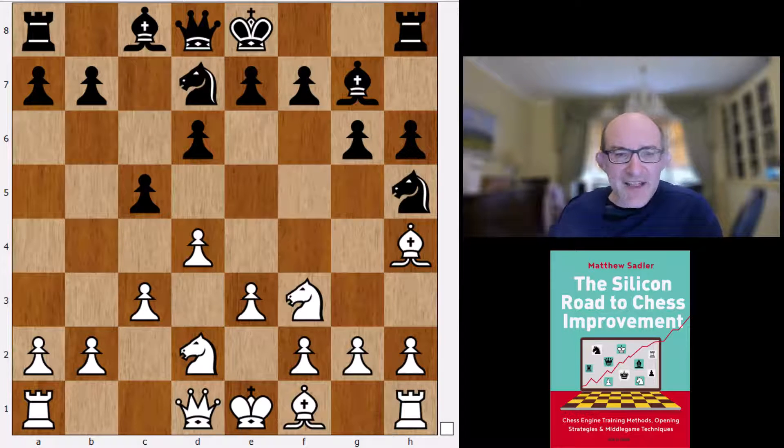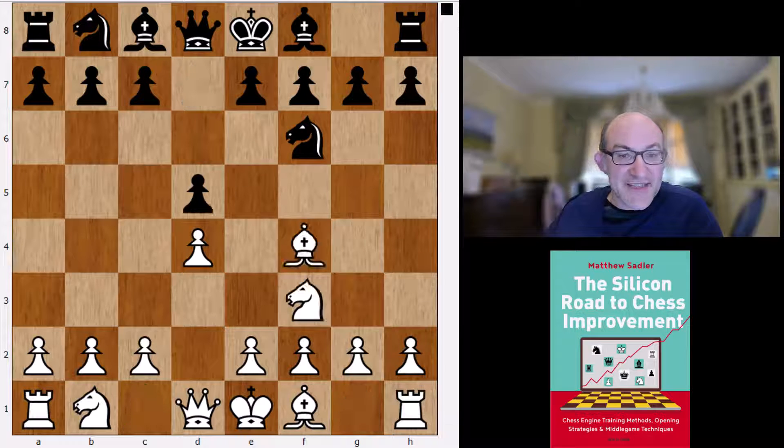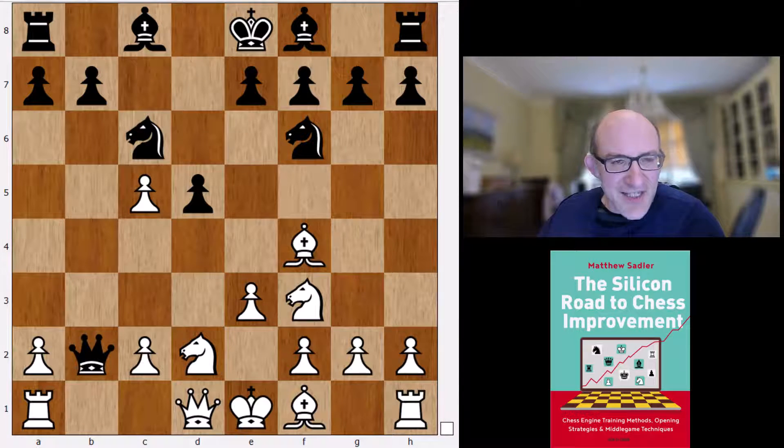If you play the London system with a more traditional move order — knight f6, knight f3, d5, bishop f4, which is also what Komodo wanted — then Stockfish is very keen to go for the very sharpest line here: queen takes b2. We've actually looked at this quite a bit on both the Game Changer and the Silicon Road channel, and I'll put some videos in the PGNs there which you can have a look at because it's very, very interesting.